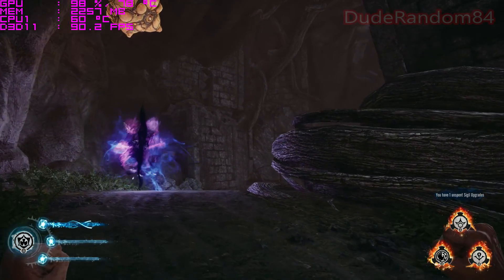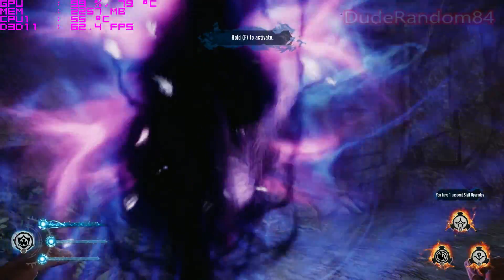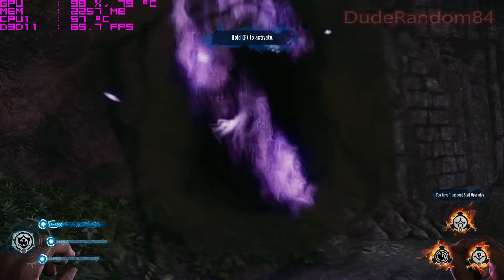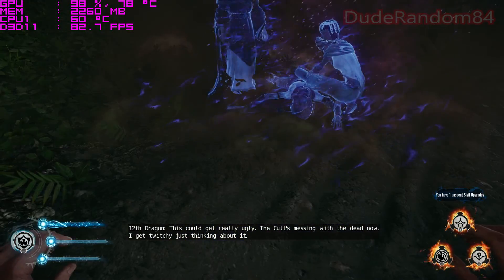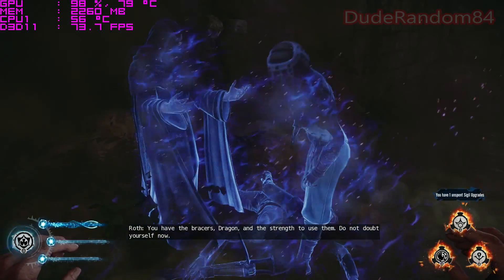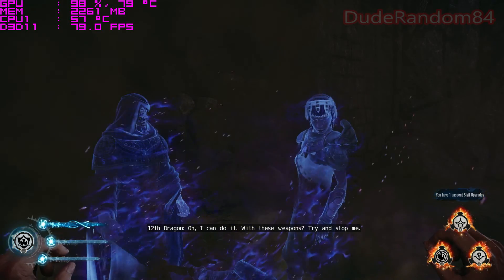Let's just walk by. Pretty. We're deactivating. Keyboard — this could get really ugly. The cult's messing with the dead now, I get twitchy just thinking about it. You have the braces, dragon, and the strength to use them — do not doubt yourself now. I can do it. With these weapons? Try and stop me. Wait — that's not the ghost of Wrath, is it? With another dragon?